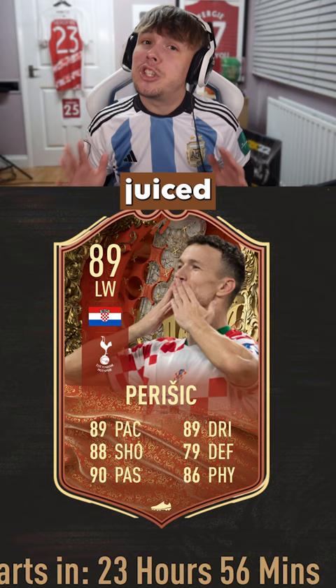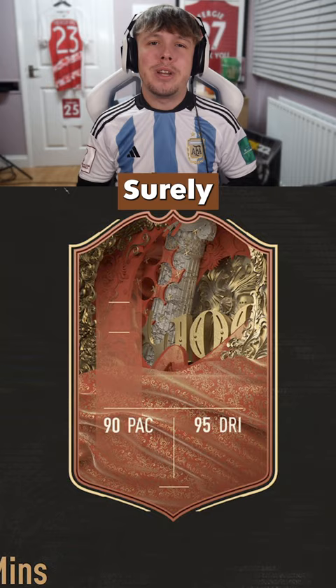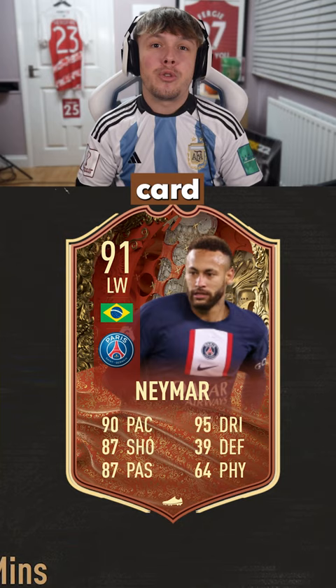Player number three, with 90 pace and 95 dribbling — surely it can only be one man, and that is Neymar with a brand new Foot Centurions card. He's played so many games at PSG, so that will be nice to see in the new promo.